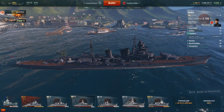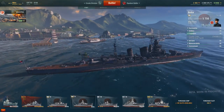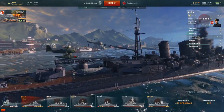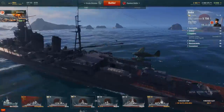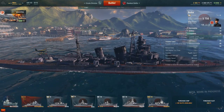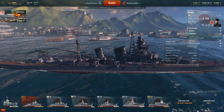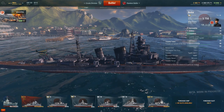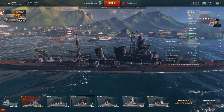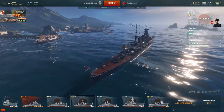The next stat, very special for Japanese cruisers in particular, is the torpedoes. This ship has two back-mounted torpedo tubes — four on each side, eight in total. The 610mm torpedoes do up to 16,267 damage. They travel at 59 knots, which isn't bad for this tier but slow compared to late-game torpedo speeds. The max distance of these torpedoes is 10km.